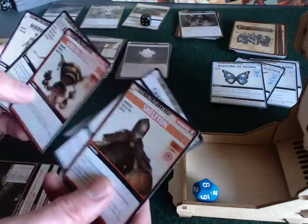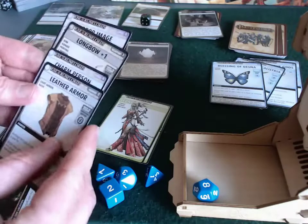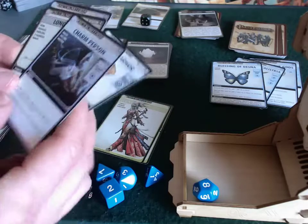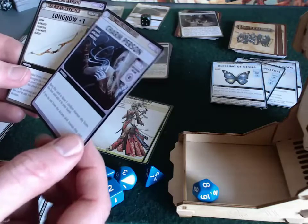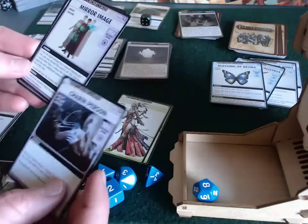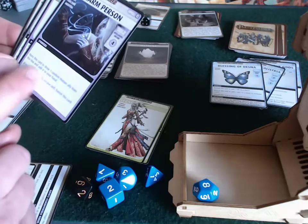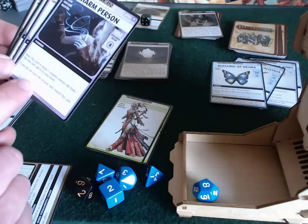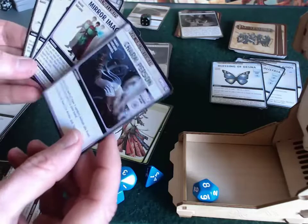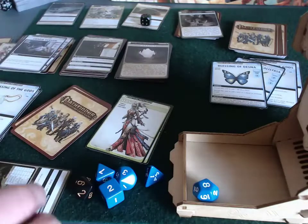Now she needs to succeed at a charisma five check to search the location - rolled an eight, so she passes. Looking through the deck for a boon - armor, charm person, long bow, mirror image. She picks charm person: bury this card and draw one random human ally from the box into your hand. Done - charm person acquired.